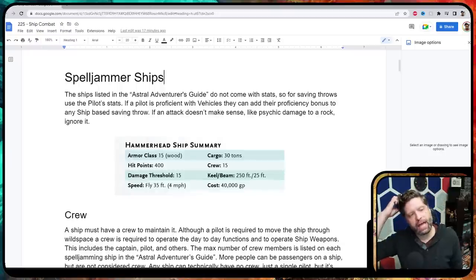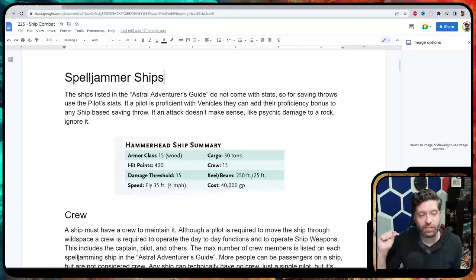From the ship's stat page, look at the type of ship it is. If it's made of wood, the armor class is 15 and wood can catch fire. Other materials can't catch fire. That's really the main thing I wanted to bring up there.